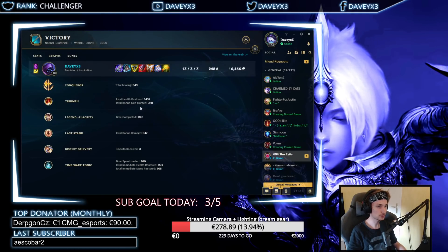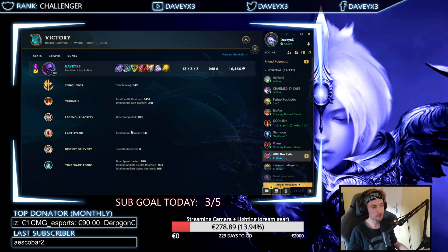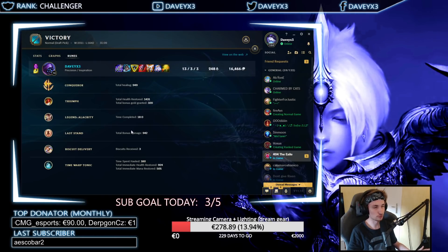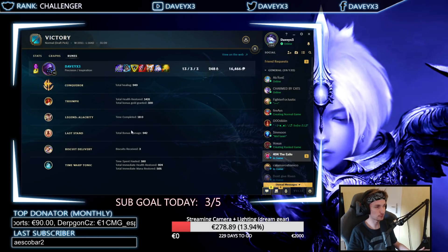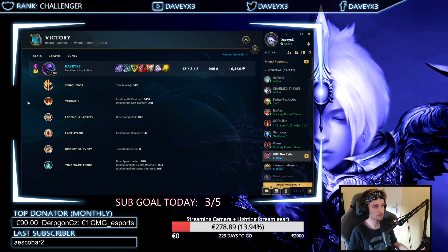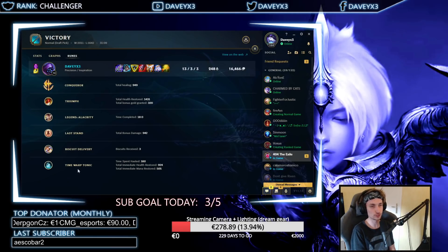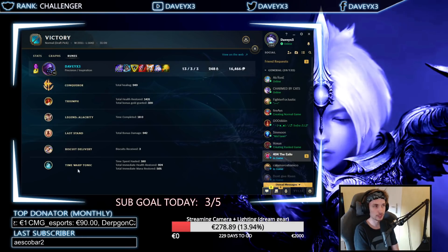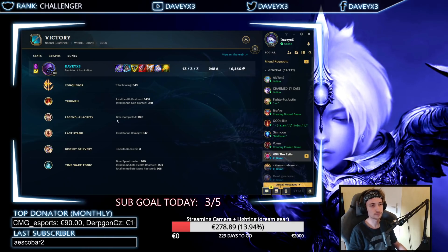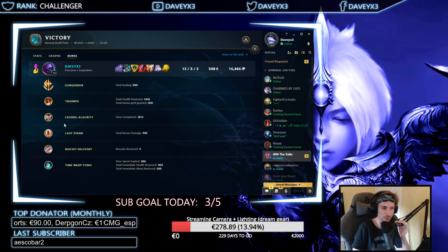And for the runes — this is what we've been using guys. This is pretty much the best Jayce runes you can go for. I've made some videos for Jayce with Grasp as well, but this Conqueror page with Time Warp Tonic is as basic as you can go — it doesn't really matter what matchup you're up against, this is pretty much what you will play the majority of the time. Copy these before we end this video.